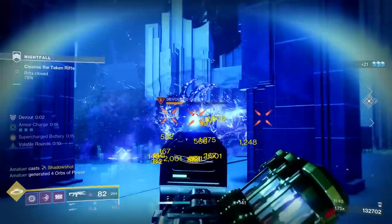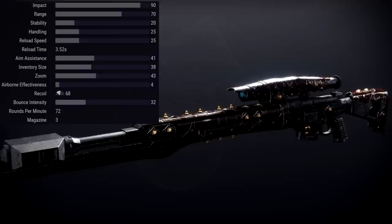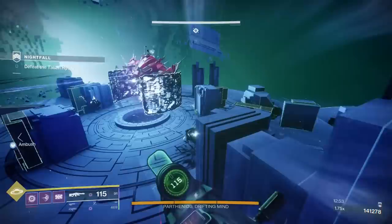Moving on, we have the Bite of the Fox Legendary Kinetic Sniper Rifle. This is a 72 rounds per minute aggressive frame archetype, and the stats are very average for what you can expect with this archetype. It has the same zoom as the Silicon Neuroma but less aim assistance, so nothing that really stands out. In terms of the barrel, you're looking for either range for accuracy, stability for flinch resistance, or handling for swap speed and ADS speed.